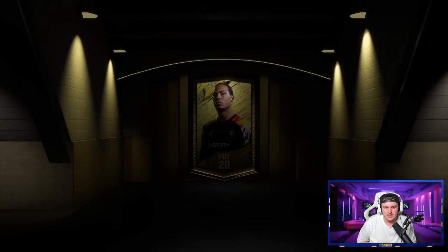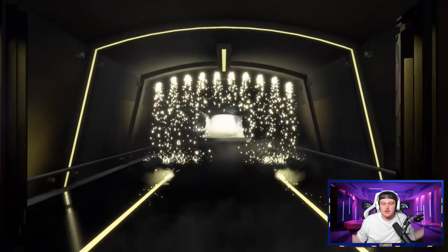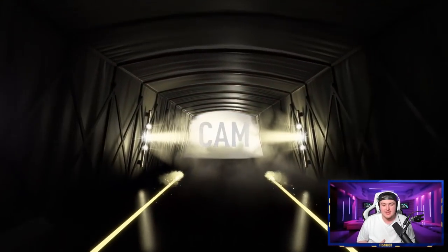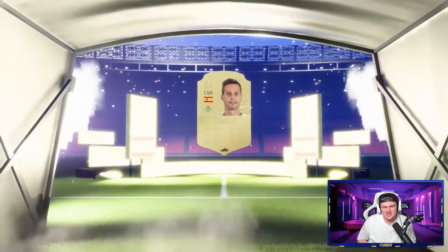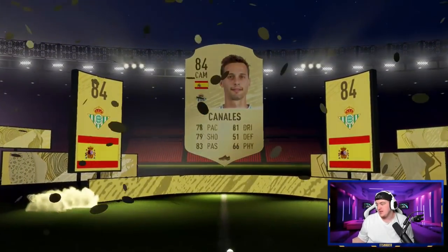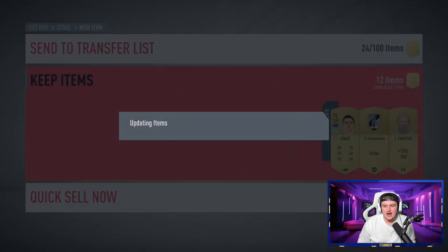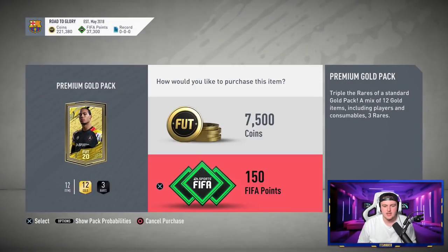That is another one - sadly it's going to be another board, not a walkout. Spanish cam - it's going to be Canales I'm guessing. 84, right? Pretty decent, not too bad. We'll take that. That is two boards in a row - 85 and 84. Maybe pack luck is turning around. Maybe we're getting a good stint at pack luck now. Come on let's see - like a Ronaldo or a Messi or an R9 Ronaldo. That's something - not a walkout though, it's a board. Dutch centre mid - Strootman? Oh no, Wijnaldum! That's actually good - that's actually really good.